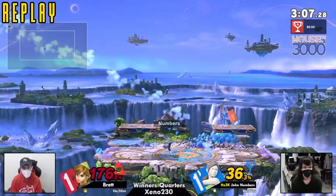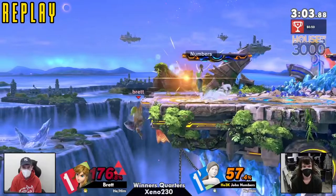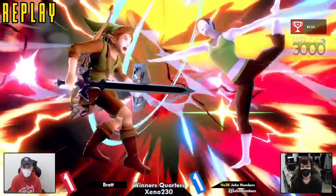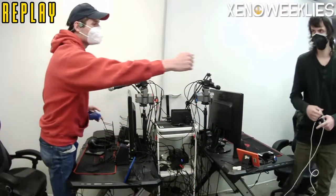Really good run from Brett in winners — now heading to losers. Wow, you have John Numbers running for his money. Absolutely, for sure. So many good situations, and that was such a nice bait right there from John Numbers — getting that fair as a bait into the F tilt, very nice.